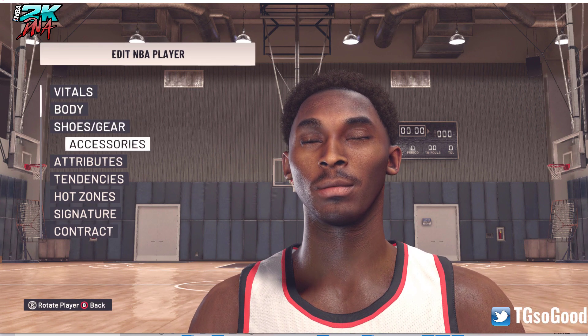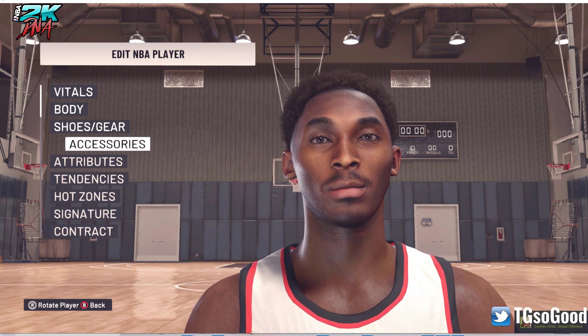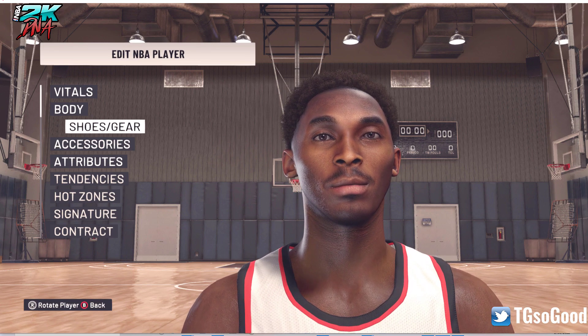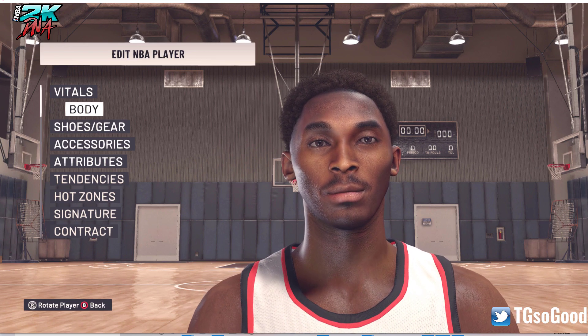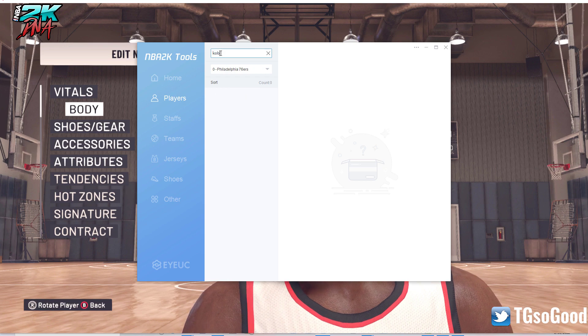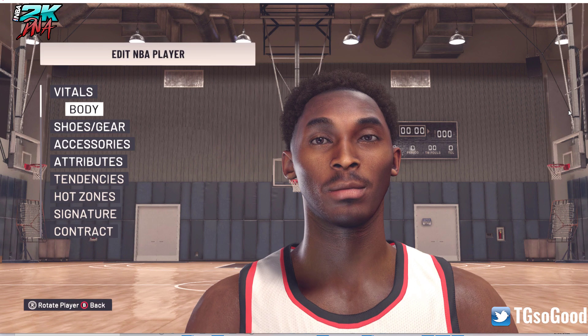I know some of you will say it could be better but it is what it is. This is the first stage of Kobe's career — the number 8 Kobe. The Cyber Face ID is 2602061. Louis Tool is working for the ages. Kobe has two face IDs in this game: one is 195 and the other is 2061, which is the young face. I use the young face.